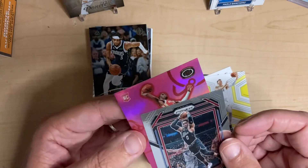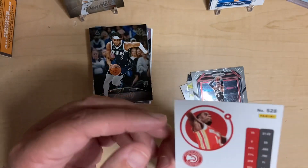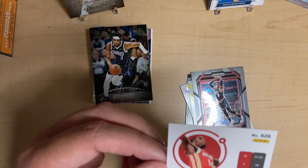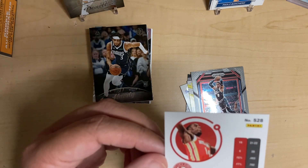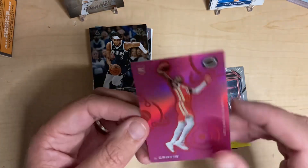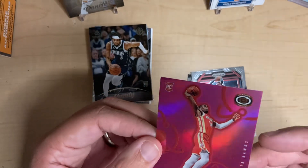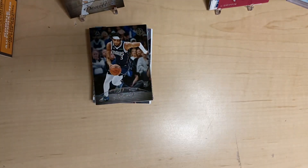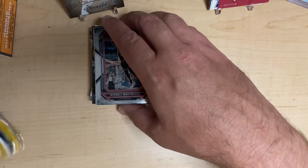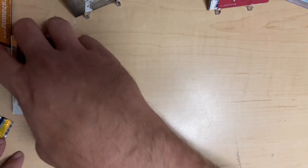Then we got a Westbrook on the Prism — I was hoping it was numbered. And there's a Dynagon — that's interesting, pretty neat though. I haven't seen one of those before. So that's it for Chronicles. We've got a lot of good rookies, some good colors and stuff like that. Can Select hold its own against them?